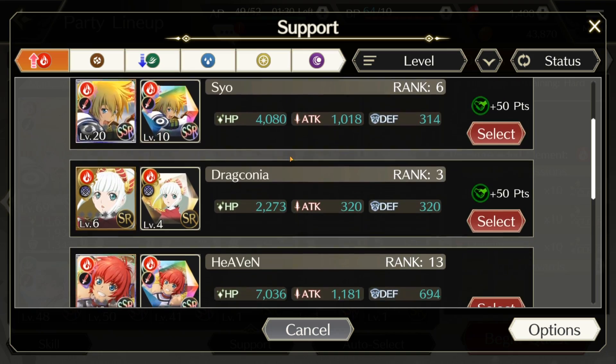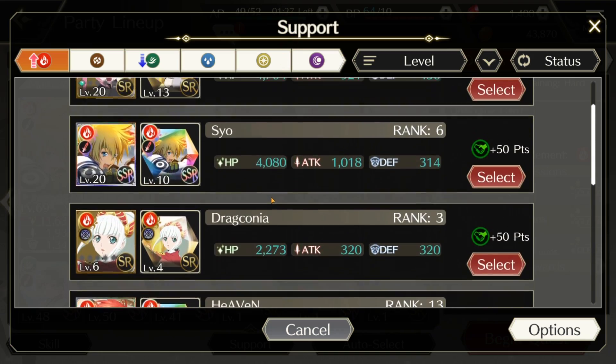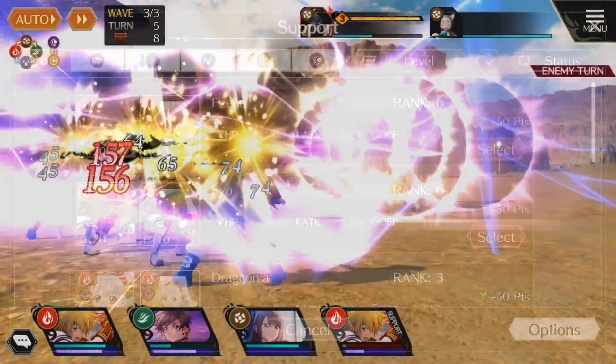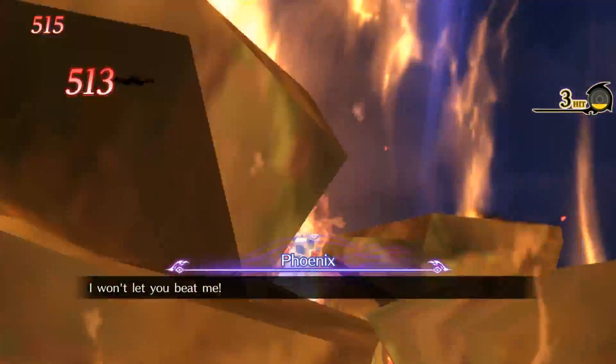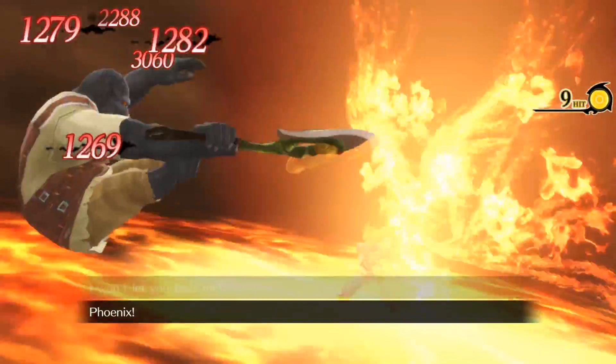Getting powerful friends is extremely useful for power-up dungeons or raids, because early on you will not have a full single element team, and it's easier to clear harder power-up dungeons just by using strong support characters from your friends list.